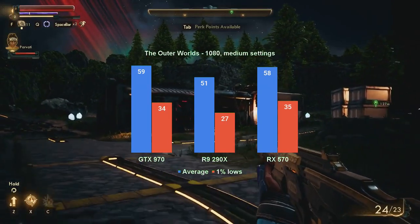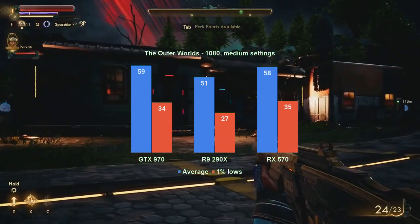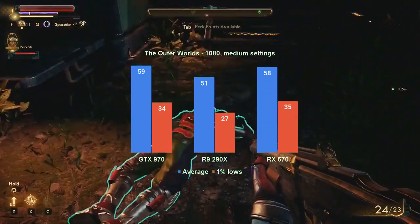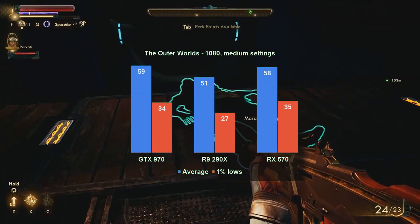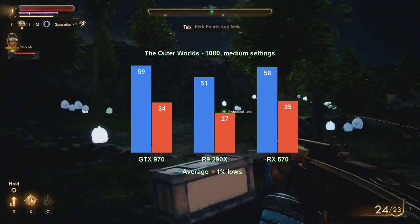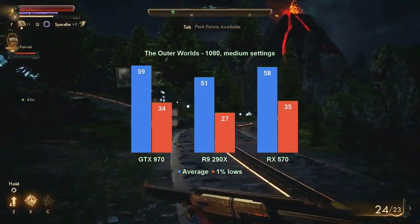At 1080 medium, the GTX 970 averaged 59 fps and provided 1% lows of 34 fps — adequate to run the game. The R9 290X averaged 51 fps, which is fine, but had its 1% lows in the high 20s, making the fps drops noticeable. The RX 570 averaged 58 fps with 1% lows of 35, giving it enough performance to run the game as is.